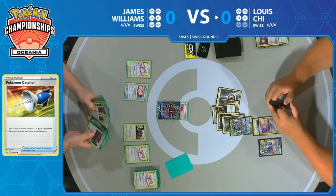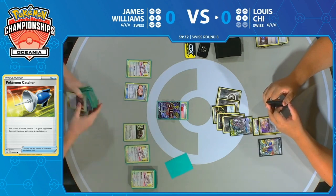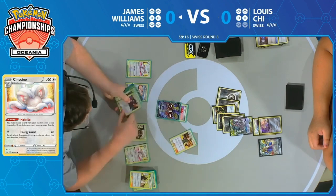James has his entire deck in his hand essentially — everything he could possibly want — and now it's just does he choose to go off? Lieutenant Surge is now active. This is the turn he's been waiting for. He has a ton of discard effects available to him now. He could start to push through, or use the secondary effects and take away the Zacian from the board to preserve those prize cards.